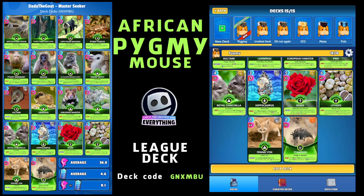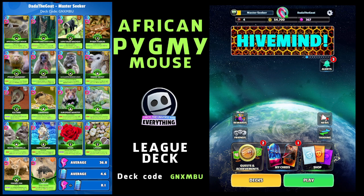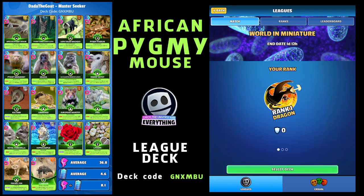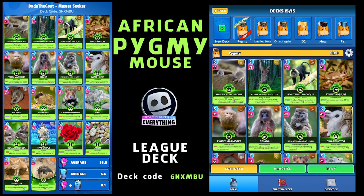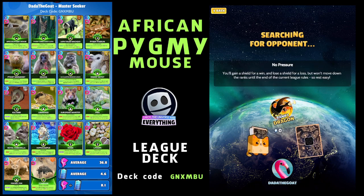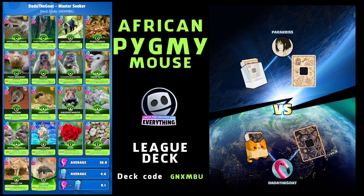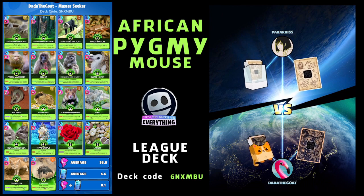The deck code is GNXMBU if you want to copy this deck. Let's take this into the league and see how we do. We are rank one, Dragon. Let's make sure we've got the right deck - I can pick my mouse. Let's see who we can find. Good luck you little cuties! We are playing Para Chris.